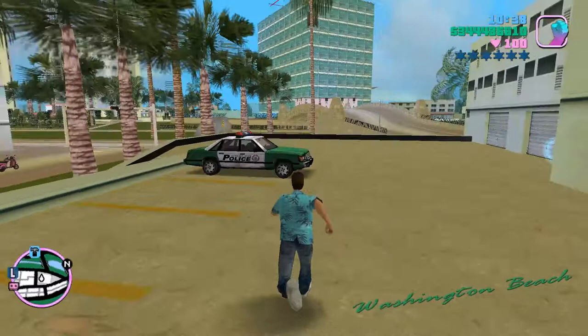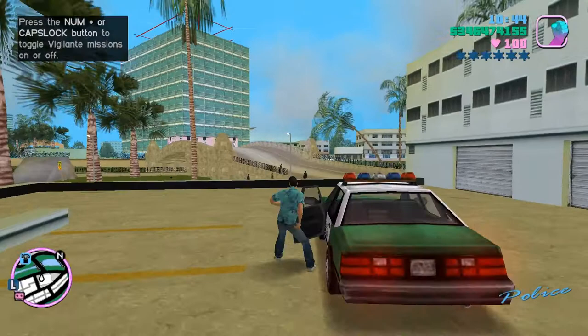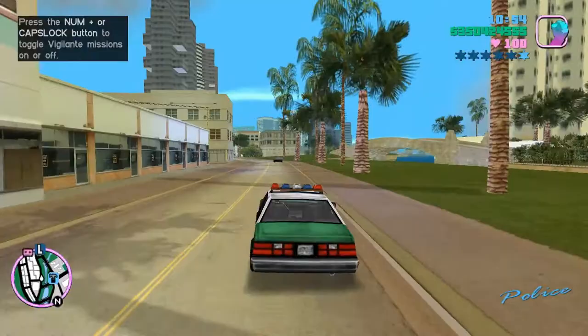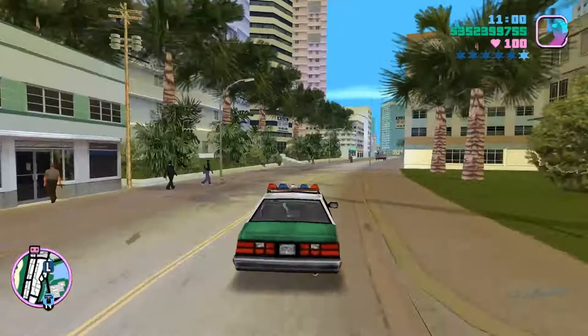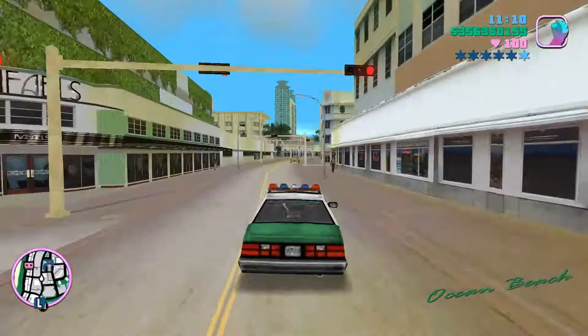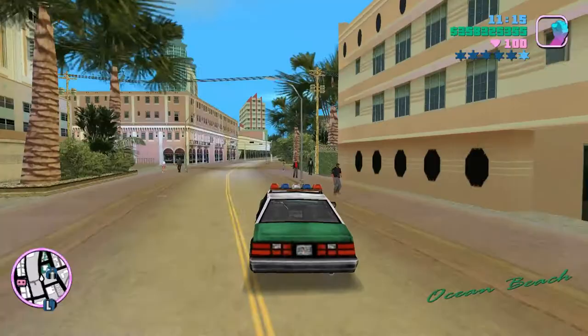Once you're in a police car, you want to make sure that the driver's side door is missing — you might attract a bit of police attention for doing that. For this glitch to work, you also want to make sure that the Ocean Heights safe house has been purchased, which is the one from the last video. You want to park the police car at a certain angle to the save icon so that you pass through the save icon as you get in the police car and start the vigilante mission.